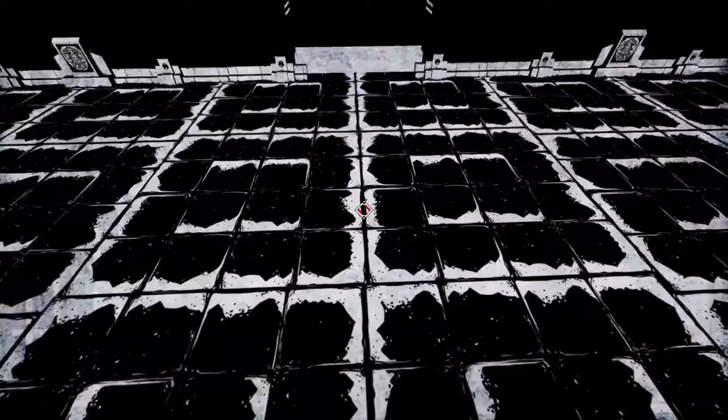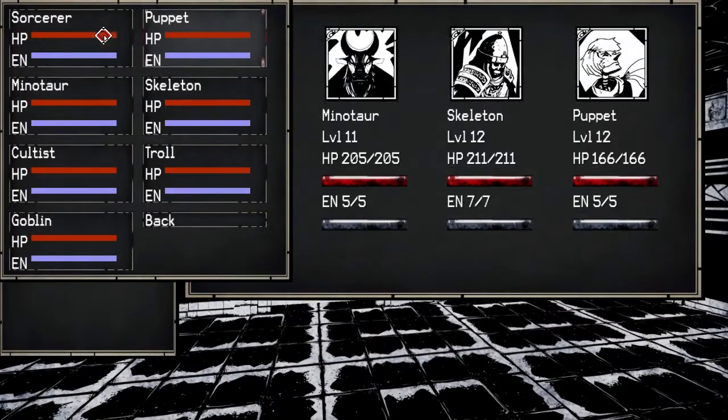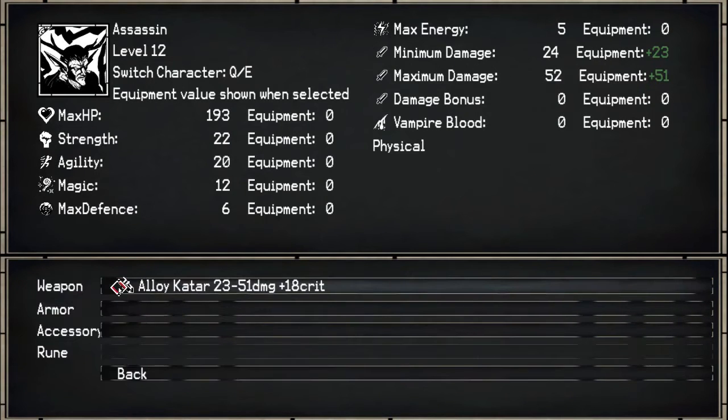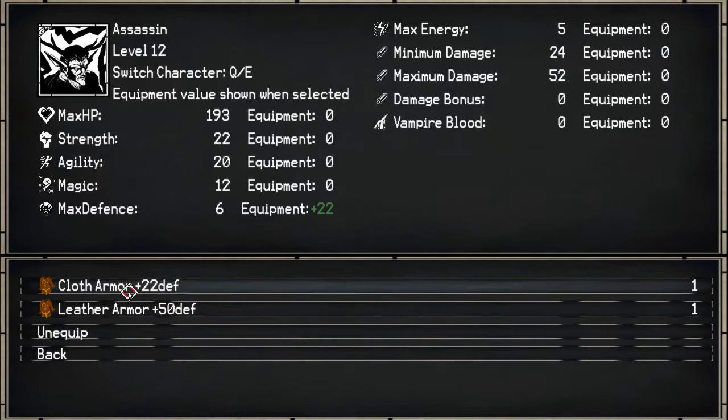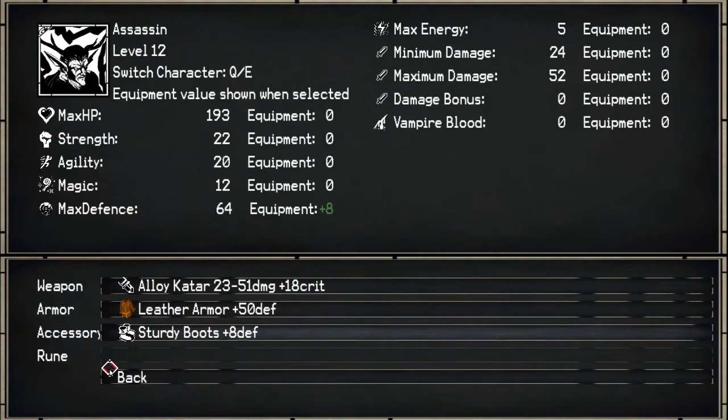I certainly won't forget to equip him. Let's do that right now. The troll — what do we got for a weapon? What is that Katara I was holding on to? You can use some leather armor, that's fine. Accessories: 10 HP and 6 magic; 8 defense sounds good. And that'll be it.